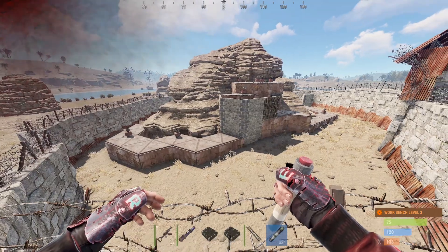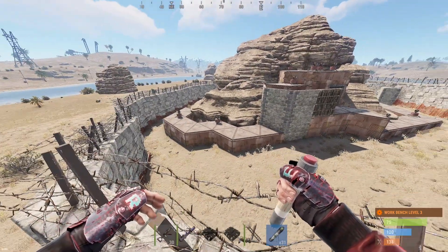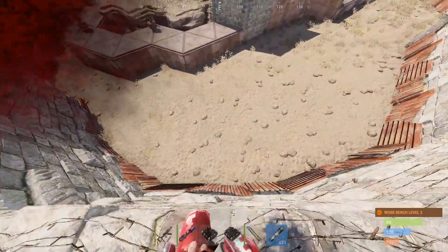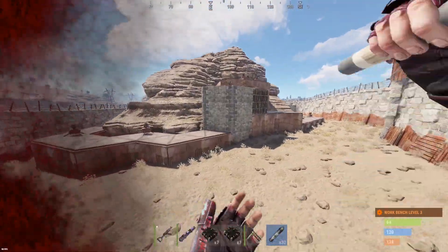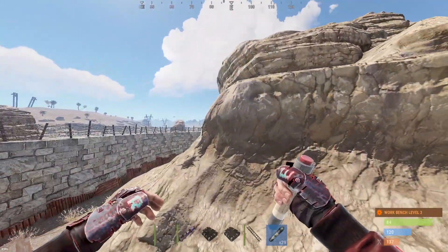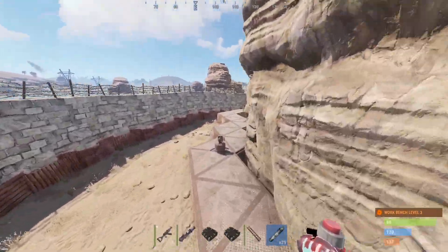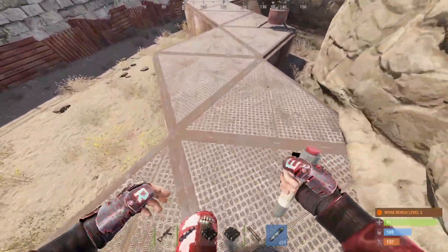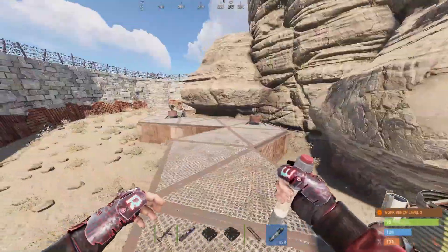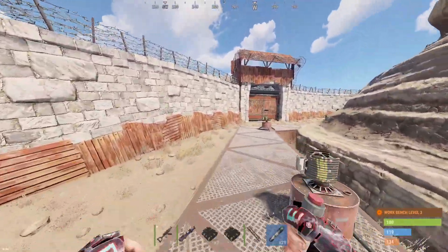Alright boys, so I found one of the weirdest things ever. My dude is trying so hard to make his base secure but he didn't wire his auto turrets up or put any weapons in them. Check how small this base actually is. Why is heli always gotta be out when I'm raiding? Alright, I think that's despawning, we should be okay.